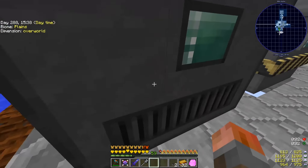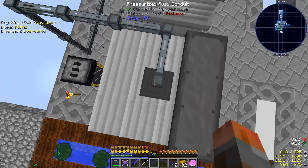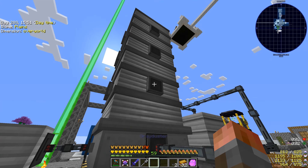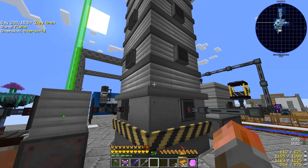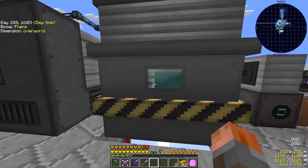In the refinery now, we're taking the hot crude which is coming out the top of the oil heater block. We're feeding that down the back, into the back here. And then you should get three separate outputs from each part of this refractionating column - I assume it's the equivalent of a refractionating column anyway.